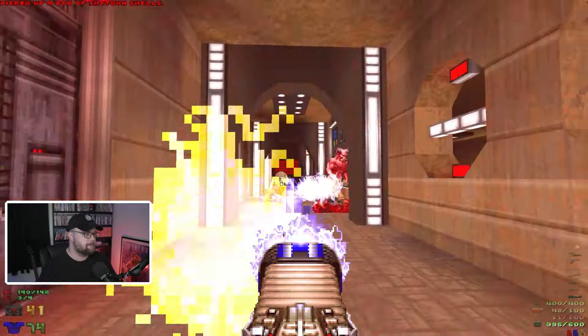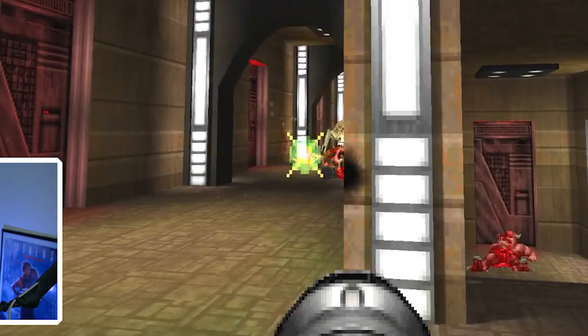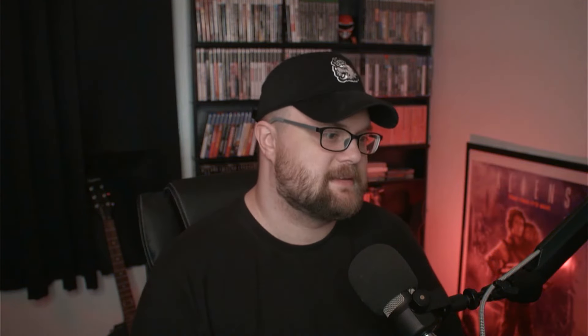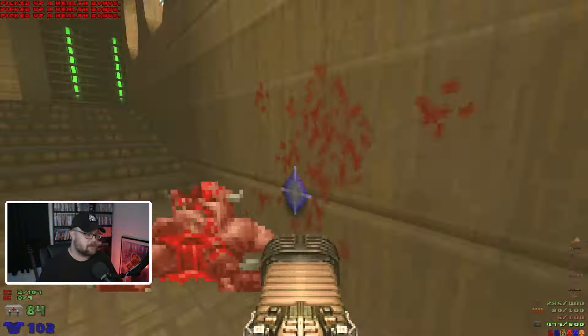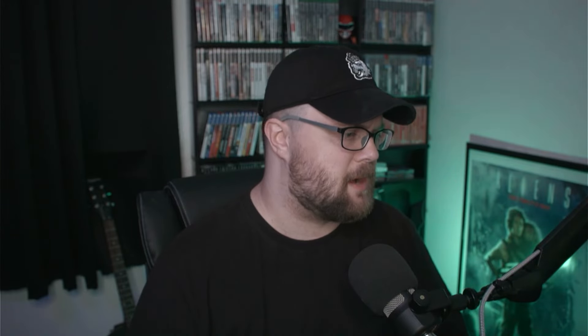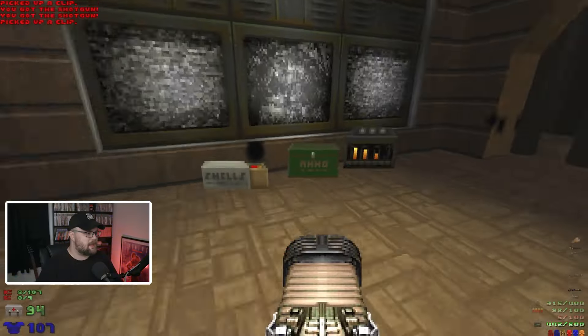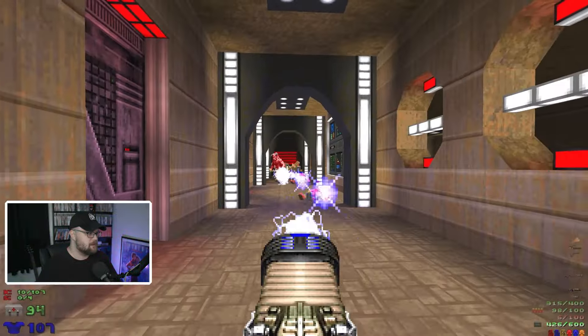We have a big hallway fight and more locked doors. I may have had to cheat to get back here — dying in your own level is only moderately embarrassing, and then having to cheat to get back is even worse. Anyway, here's our BFG. Let's continue on.